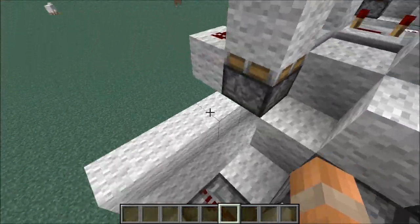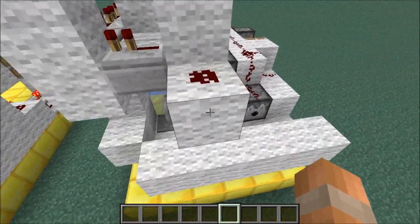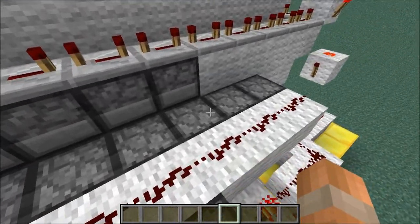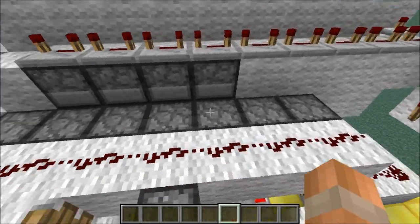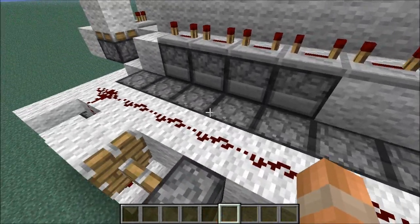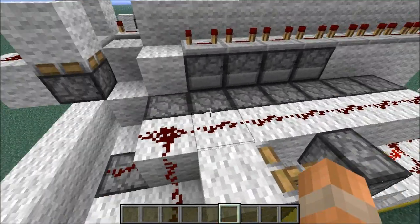The amount that you get from them is based on how long you stand on the pressure plate for. So if you wanted more cobblestone in your inventory than apples, you could have one dispenser full of apples and three or four full of cobblestone, so you can strike up a balance for what you want in your inventory.